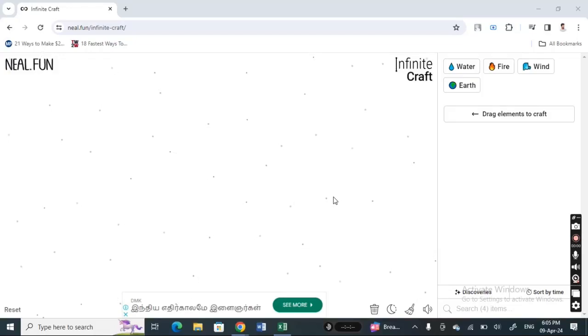Hi everyone, welcome back to our channel. Today in this video I'm going to show you how to get video games on Infinite Craft. Let's get into the video. Open up Infinite Craft — you can just go to their website or just Google Infinite Craft and you will get the website straight up there. Once you get to Infinite Craft, we're gonna create a video game.